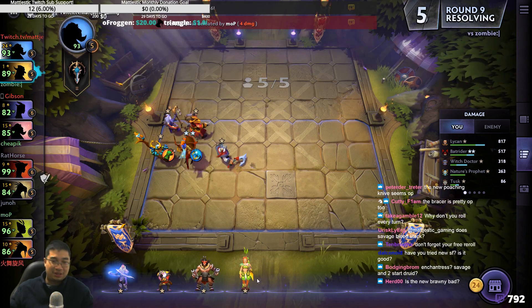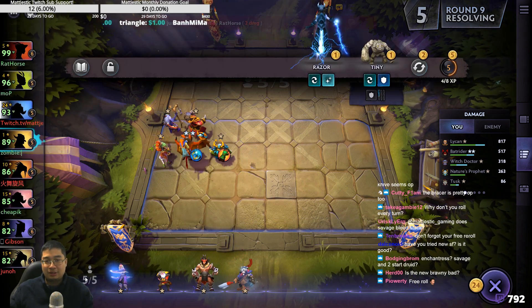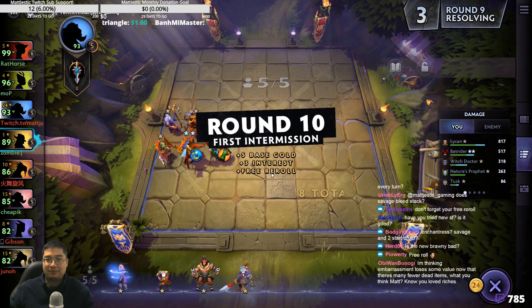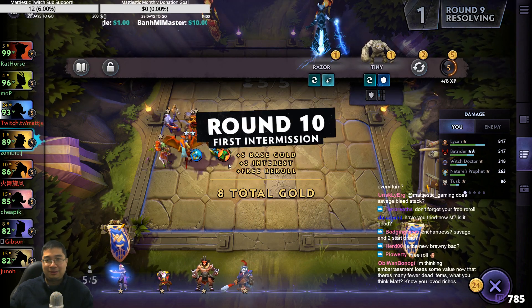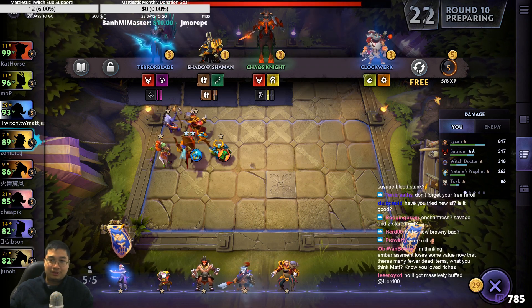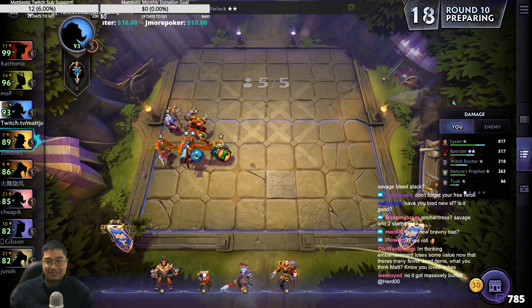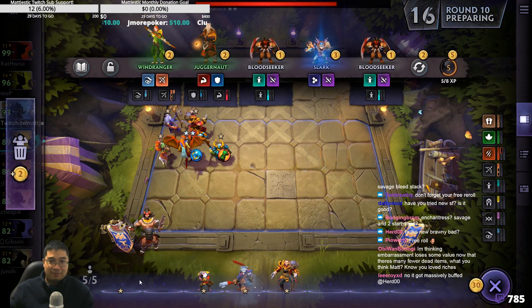I'll get the Enchantress — should have got the Enchantress. Not a mistake; that would have been the better choice. I'll sell the Anti-Mage and get the Enchantress here. Get the free roll. Well, that didn't really help. Save up, go for 3 stars. Win streak.